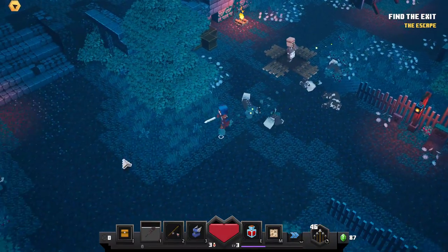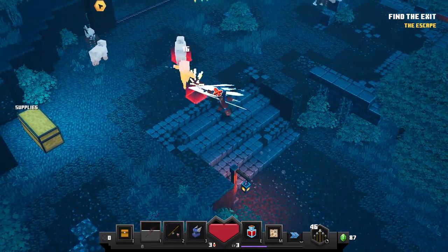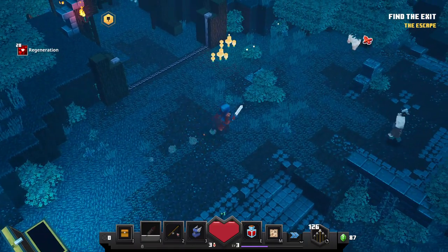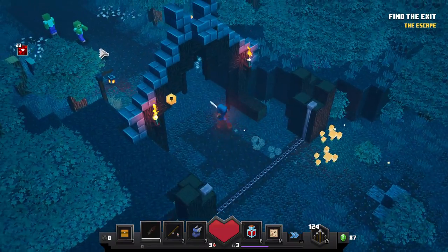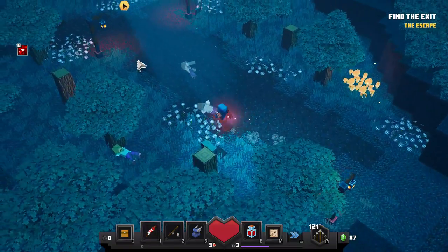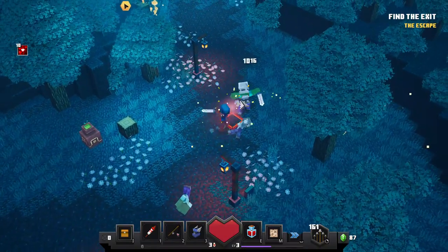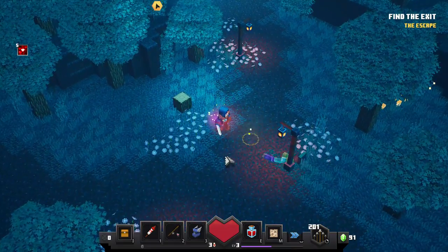New objective — find the exit. Looks like there's an exit over here. Hold on, there's supplies over here. We got a piece of bread and an arrow bundle. I'll just keep moving. Some zombies. We got ricochet — that's nice. Got more arrows.